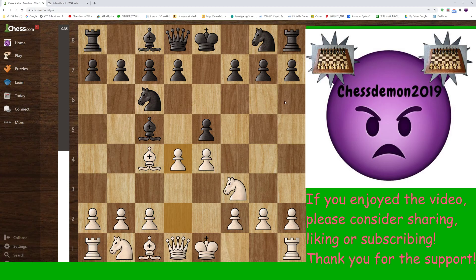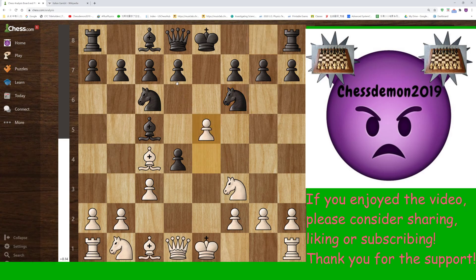There's Nxd4, Bxd4. And exd4 is not good, because after c3, we transpose back into the Scotch game with Bc4 and Bc5. This is known to be a good variation in the Scotch for white. And if you are familiar with the Scotch, you should know that after Nf6, e5, d5, Bb5, this position is an extremely dynamic position but white should be better overall.